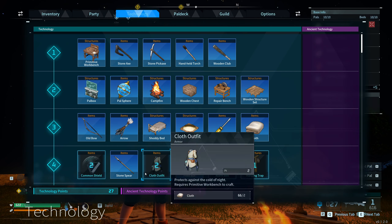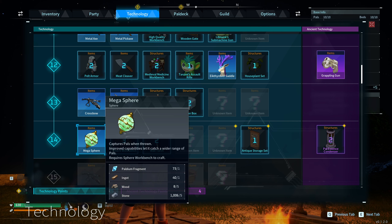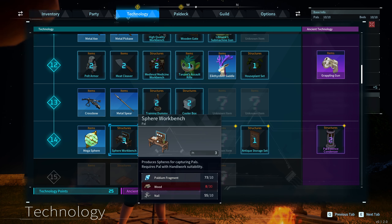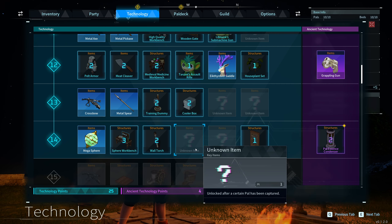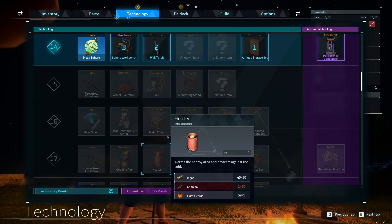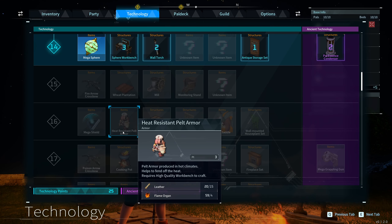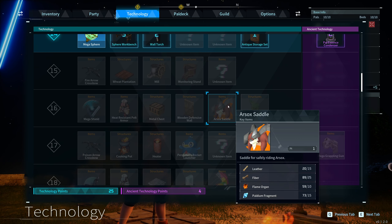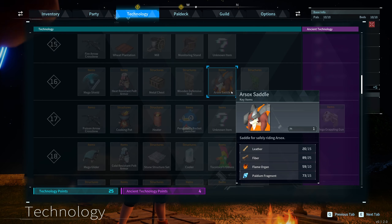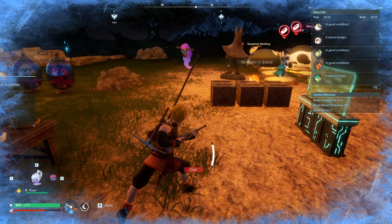Can actually make Megaspheres now, though we already have a Sphere Workbench so I'm not gonna learn that right now. At the next level I can actually get a Fire Arrow Crossbow, which might be better. Oh, there's an Arsox Saddle right there at level 16. Maybe we'll look at upgrading our mount.